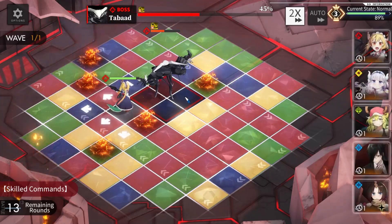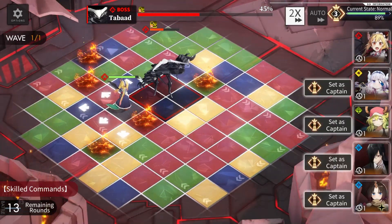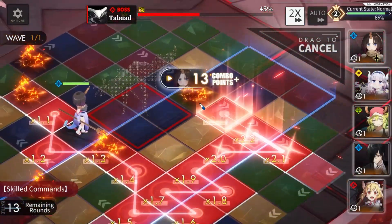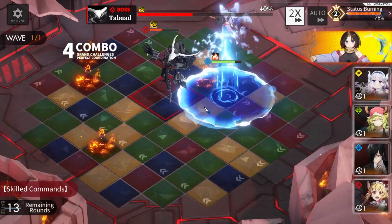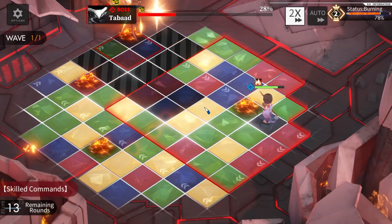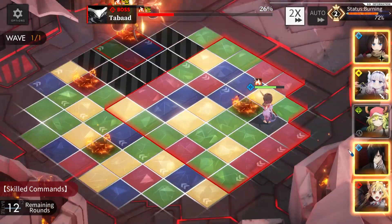Mostly because early game the enemy is not too hard. He teleports to the edges of the map — I need to swap here. Let's go for Elma — actually not Elma, Elma could only hit two tiles. I should have swapped to Lukkoa. Five burn tiles might not be a smart choice to be fair.